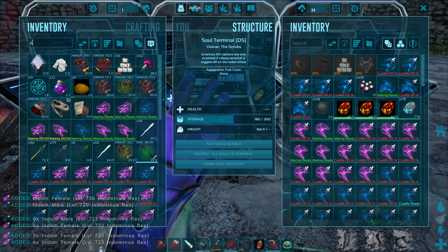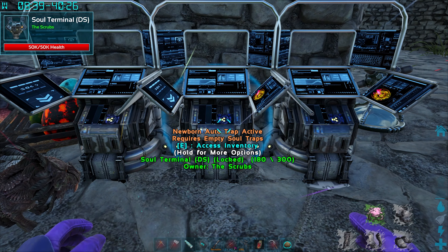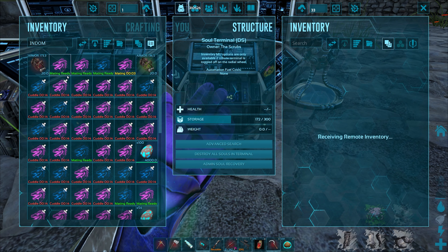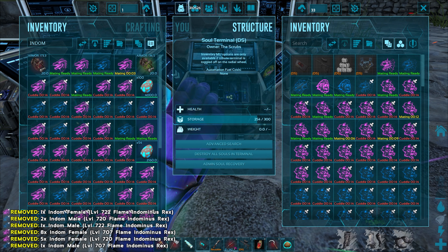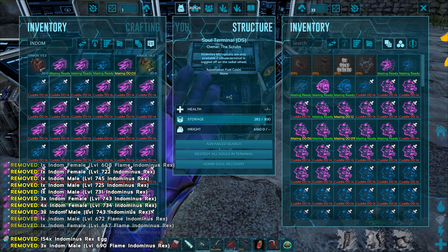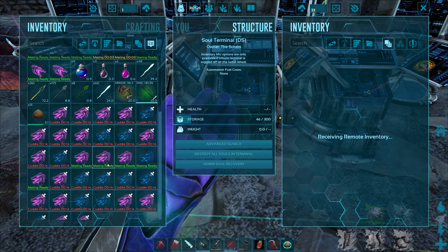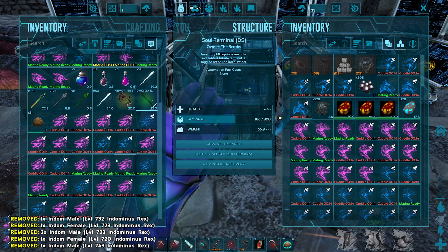There's over a hundred indoms to move. We'll throw the alpha indom back - actually, there's no alpha indom on me right now. There definitely won't be enough space in here for all of them. Moving eggs somewhere else, stacking all we can - 300 in there, the rest go back. At least that gives us a little bit of room.